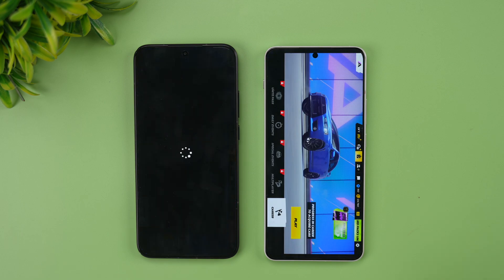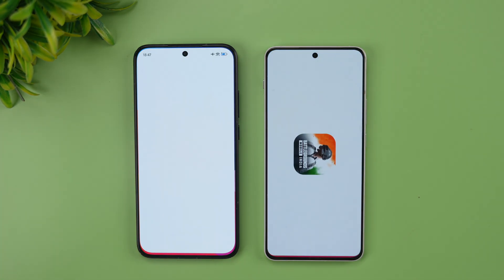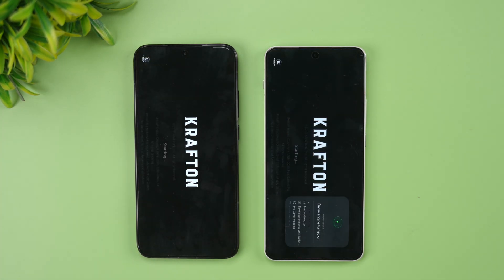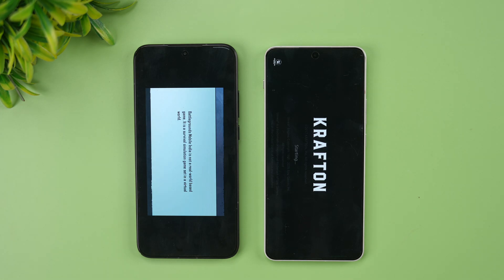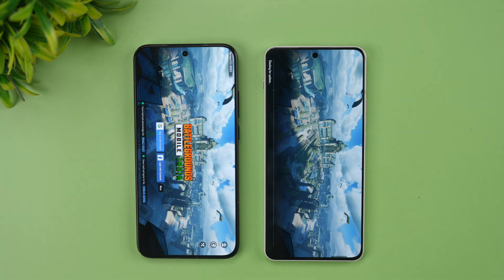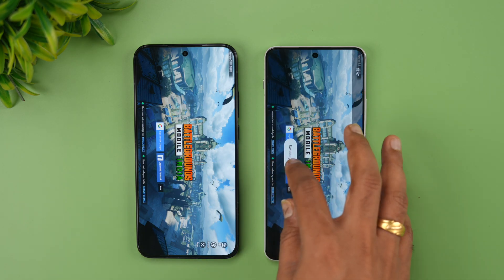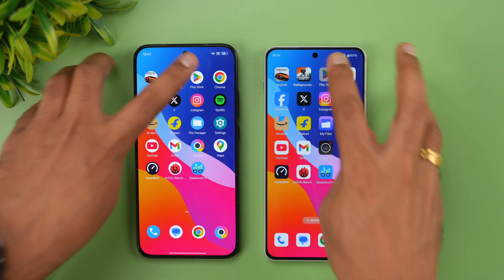Poco opened Asphalt Unite slightly faster, not by a huge margin though. Next is BGMI — we have enabled game mode as well as performance mode on both phones. Once again Poco has taken the lead. Poco has opened both games faster, so in both games Poco has a faster opening time.